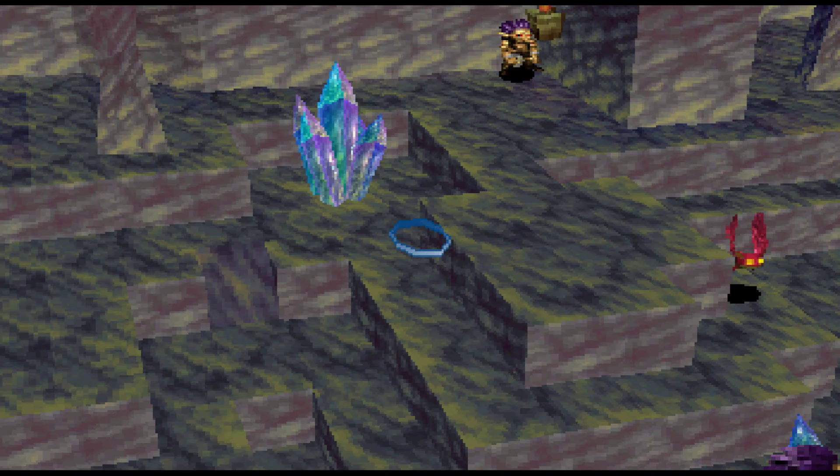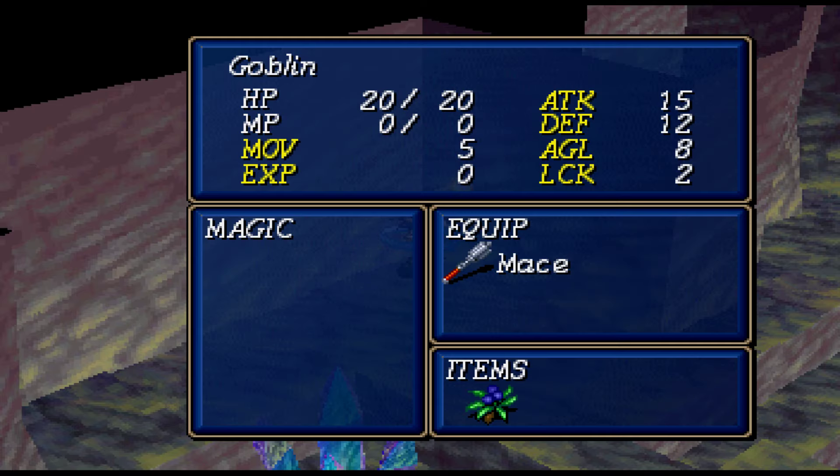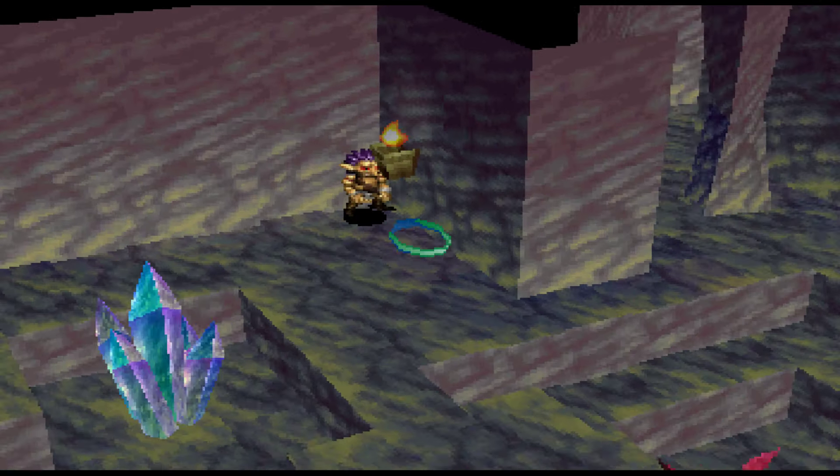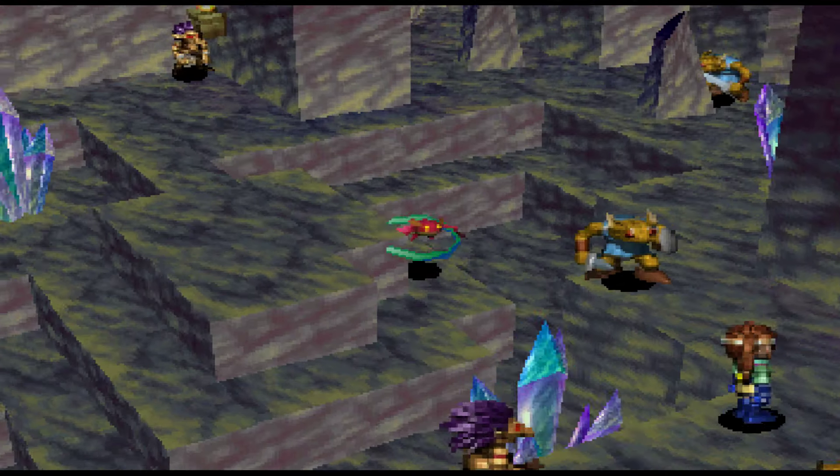We've got a ninja to save, from what I can tell. We've got new — inverted commas — new enemies. We've got the goblin, which I think was in Scenario 1, in Railhead. I think it was Railhead as a town I'm thinking of.